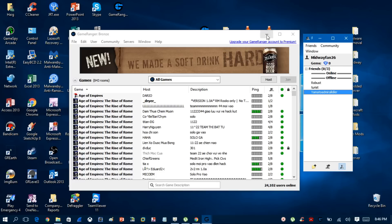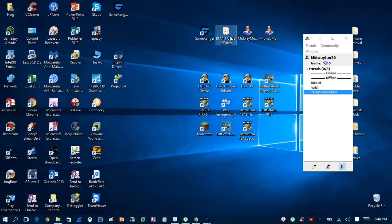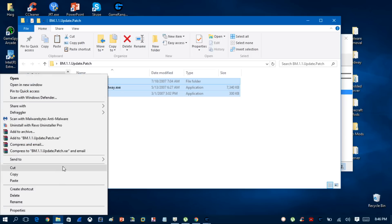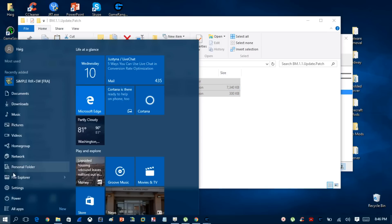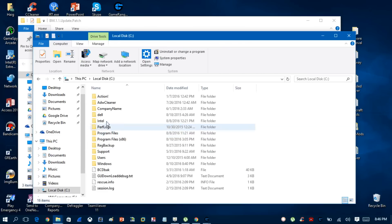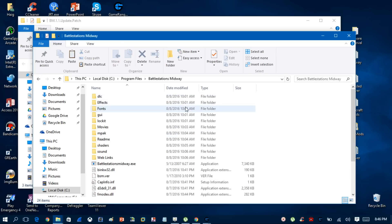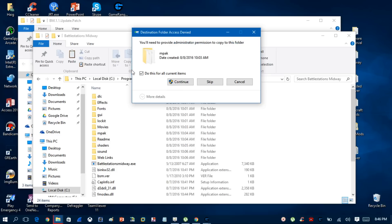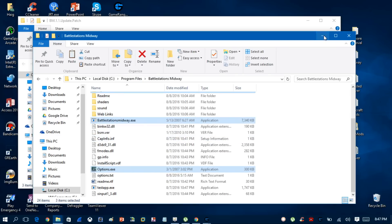Next, minimize GameRanger and download the Midway patch. You'll see it contains Midway.exe, Option.exe, and a folder called MPaq. Extract and copy these files. Go to Start Menu, File Explorer, C drive, Program Files, and navigate down to the Midway folder. Paste and overwrite the files — replace the files in the destination and click OK. Once you replace these files, you've successfully patched Battle Stations Midway so it will work with GameRanger.